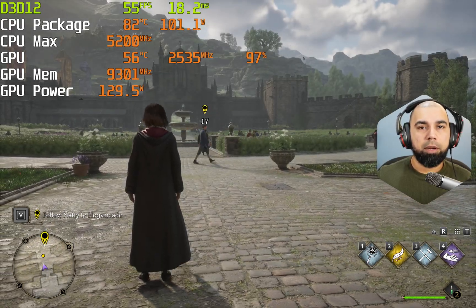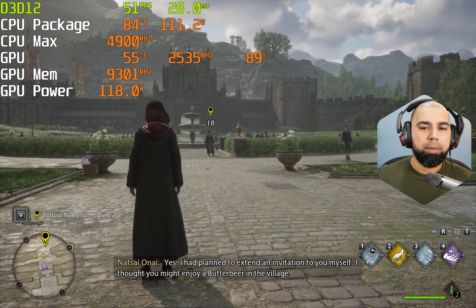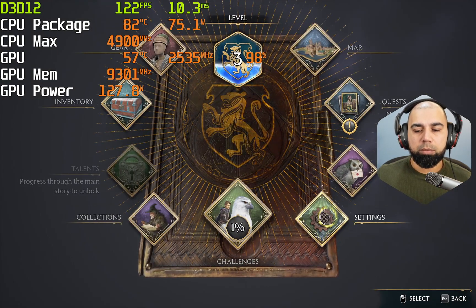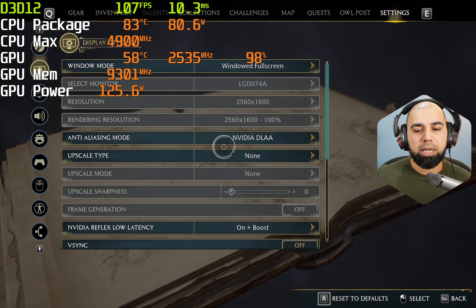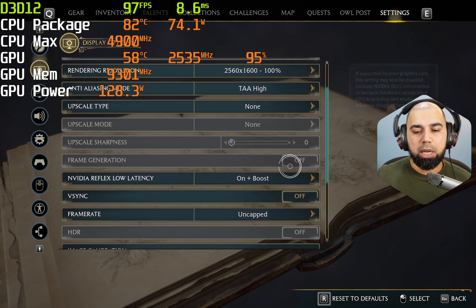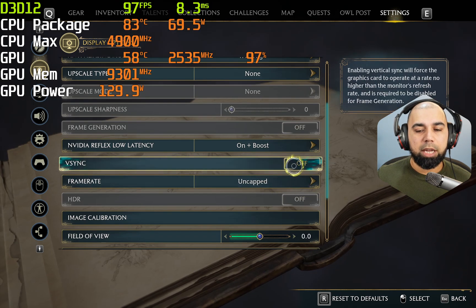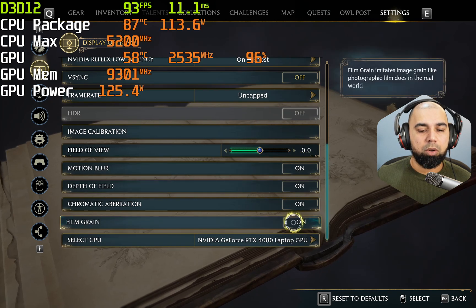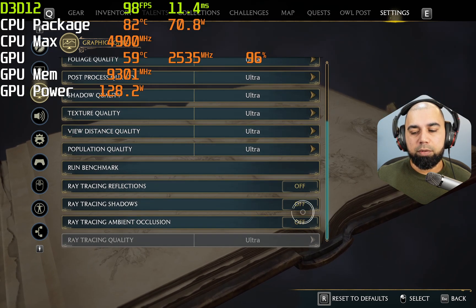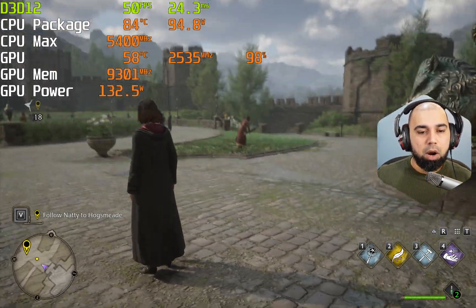Hello and welcome. Here we are in Hogwarts Legacy, and I'm going to be testing this game for benchmarks. Since it doesn't have a built-in benchmark, we'll take it slow and try all the different settings one by one. We'll start with raw rasterization performance — TAA on, native resolution at 100% scaling, no DLSS or upscaling, NVIDIA Reflex low latency set to boost, frame rate uncapped, V-sync off, not in HDR mode. Graphics are cranked to ultra with ray tracing off. Let's see how this behaves on the RTX 4080 in the Alienware M18 R1.